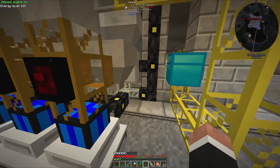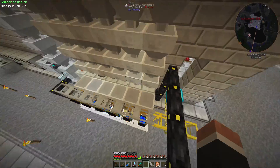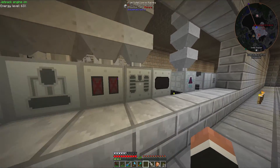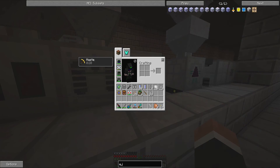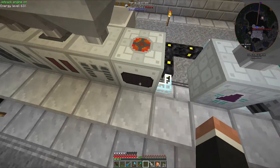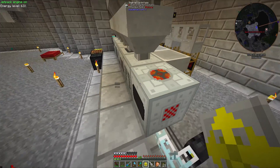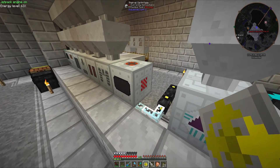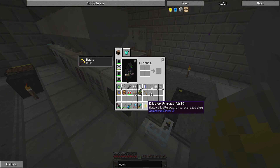If you're having the problem I did, what you can do is get yourself one of these ejector upgrades. They're pretty simple to make and pretty easy to use as well. The way you use them is you have a single upgrade, and when you right-click — or Shift-right-click, whichever your sneak key is — it changes the direction of this arrow, and this is the way it's going to eject each item from its inventory.